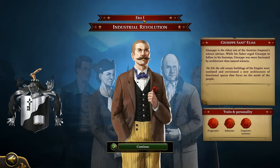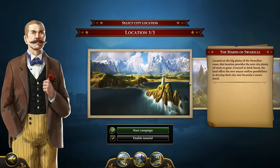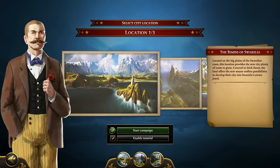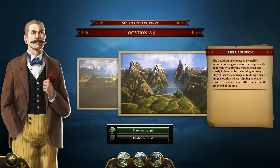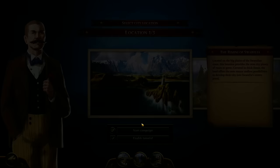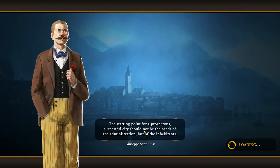Here we are - that's where we start, the Industrial Revolution. Now we can choose the map. I want something with water, something nice. This one looks cool. I'll enable the tutorial so let's begin. Make sure to hit the like button and the subscribe button, I would appreciate that. The starting point for a prosperous city should be the needs of the inhabitants, not the administration.